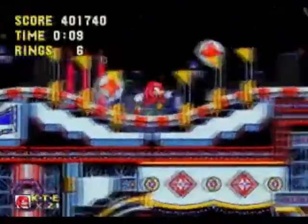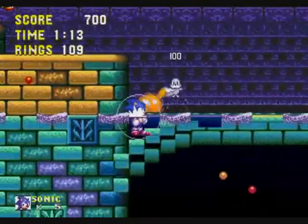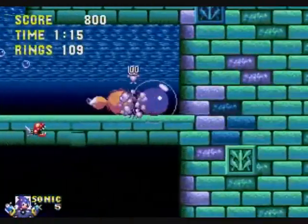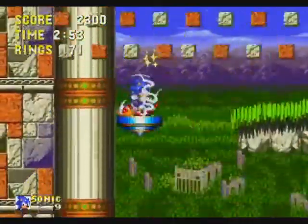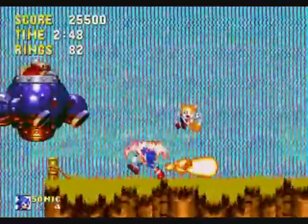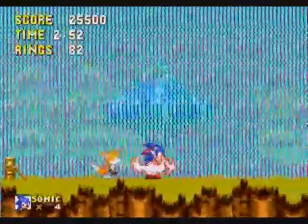To mix up the gameplay, there are 3 special elemental shields in each stage: the Bubble Shield which lets you breathe underwater, the Lightning Shield which absorbs nearby rings, and the Fire Shield which protects you from fire. Each shield also protects you from minor projectiles.